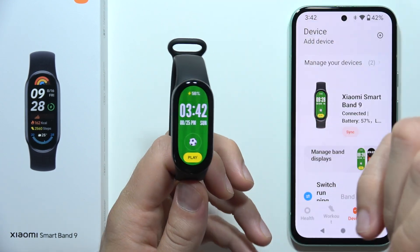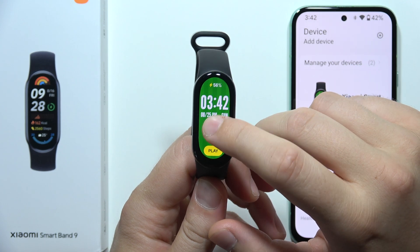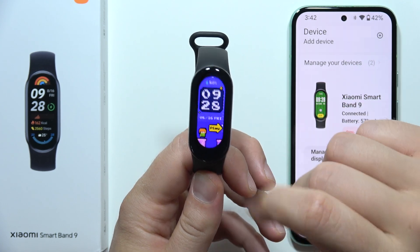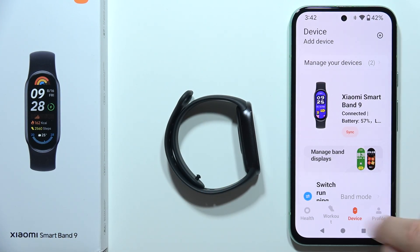If you want to install games on the Xiaomi Smart Band 9 — like the football game or the bridge-building game, which is the second one currently available — all you have to do is open the Mi Fitness application and go into the device.